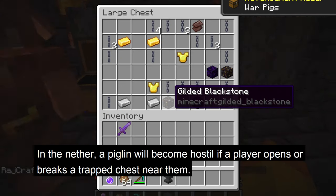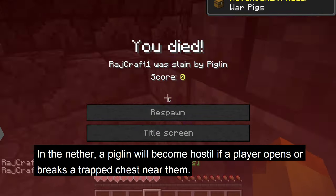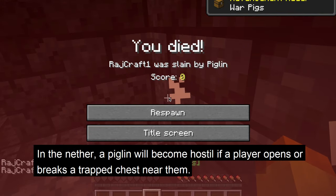In the Nether, the piglin will become hostile towards the player if a trap chest is opened or broken around them.